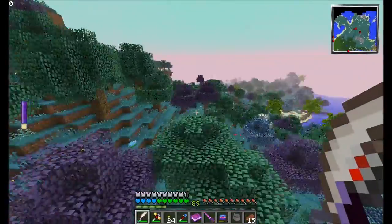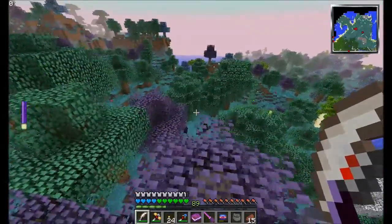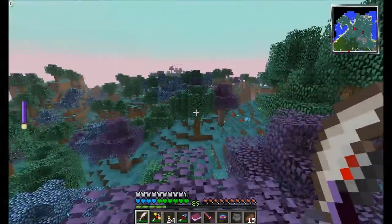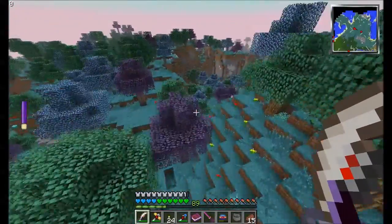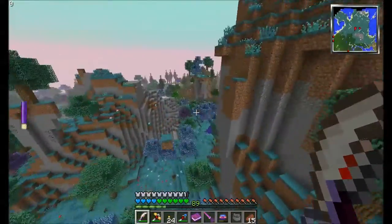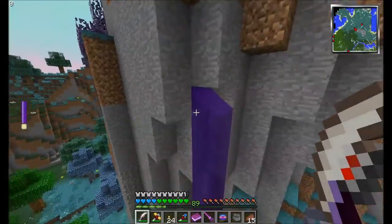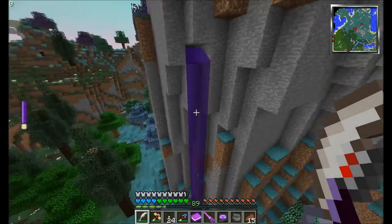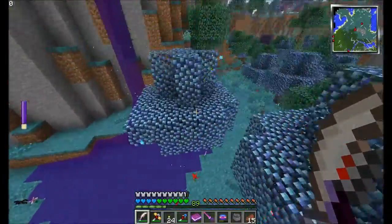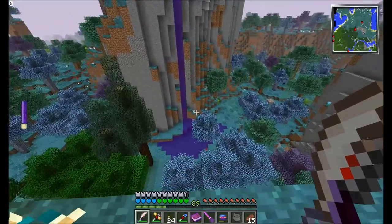Spoiler alert: next episode is going to be a witchery episode, and we're going to change the biome around our witch's tower to a Mystic Grove. I did want to show you guys the water. There seems to be some water here to the south. It does also change how water looks — this is just regular water, but the water in this biome turns into this purple magical spring. So the water around my witch tower is going to look awesome.